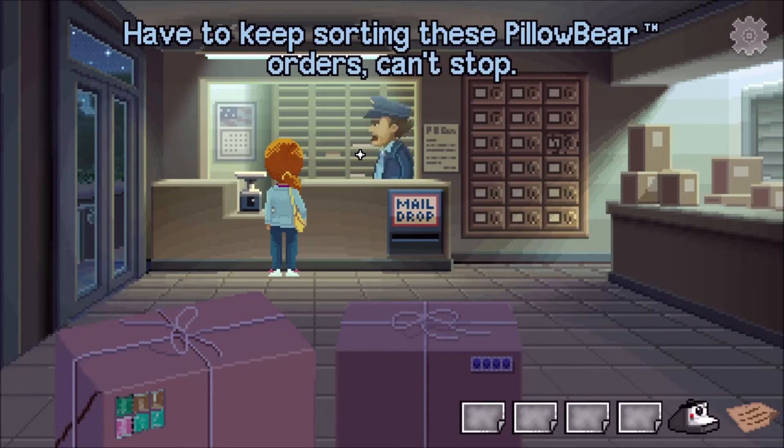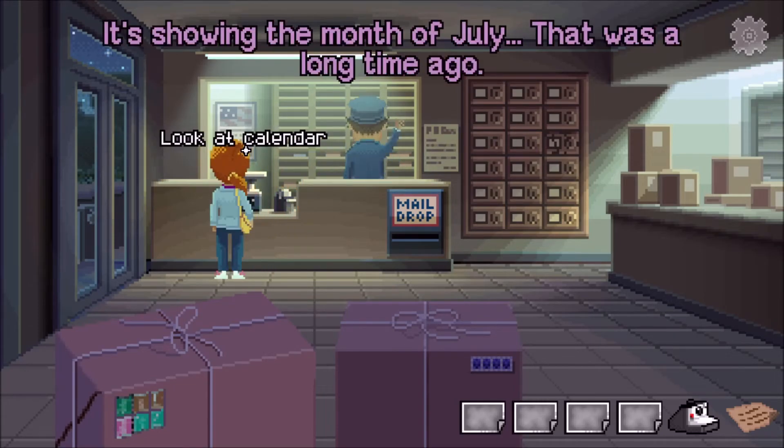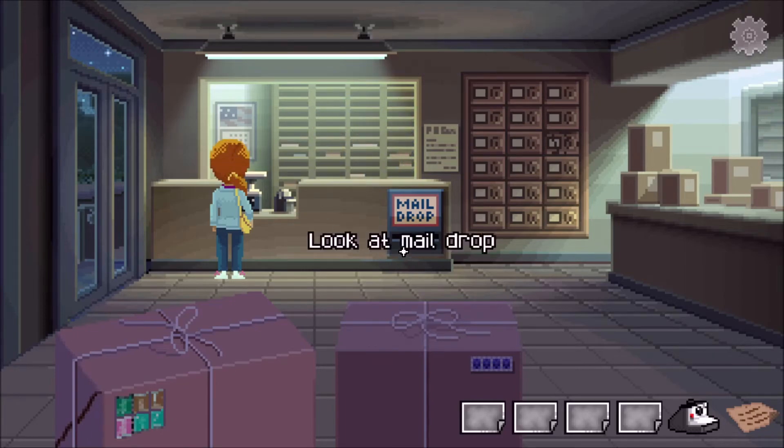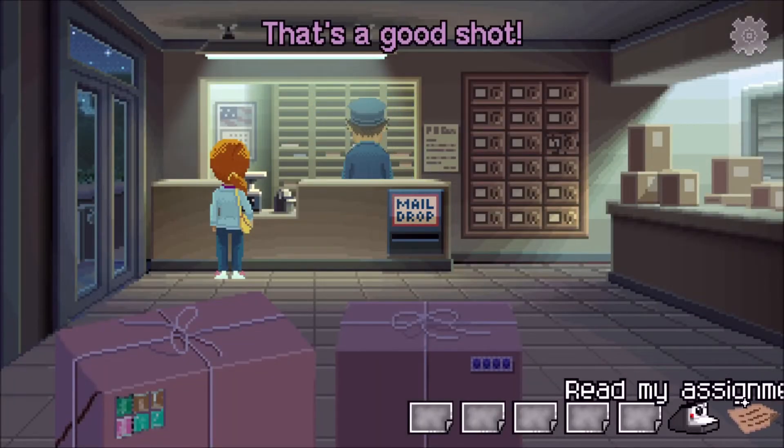Let's get in here. Let's see if we can talk to George. What is this? Look at a calendar — it's showing the month of July! That was a long time ago! Can you take a picture of it? Yes! I did it!